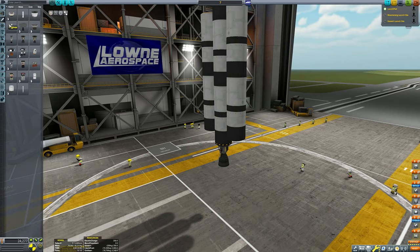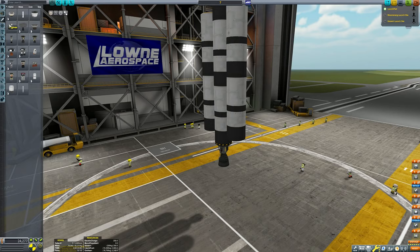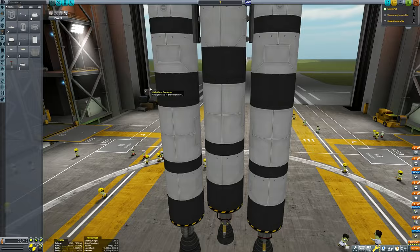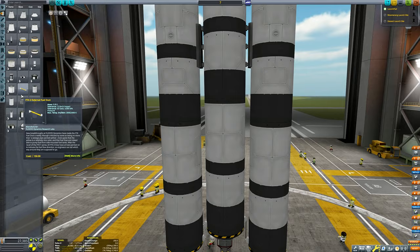The lower stage is pretty simple. We've got the main swivel engine flanked by two reliant engine side boosters, and we connect them via a fuel line to the central core so the central core remains fully fueled by the time we detach those side boosters. That's pretty much the rocket in a nutshell.